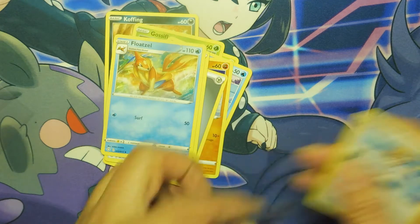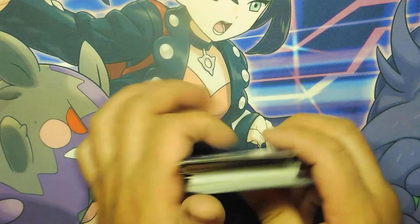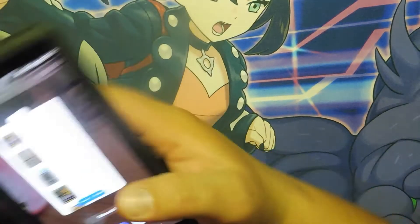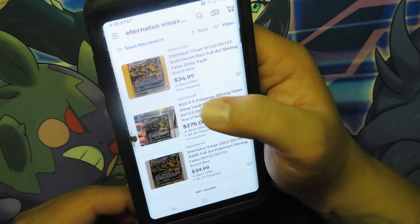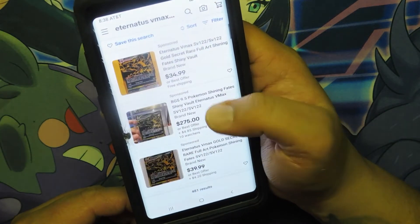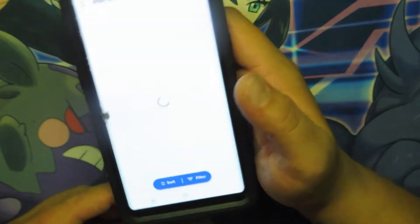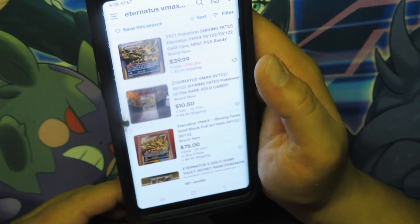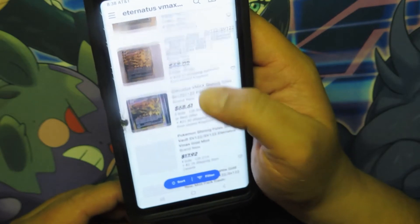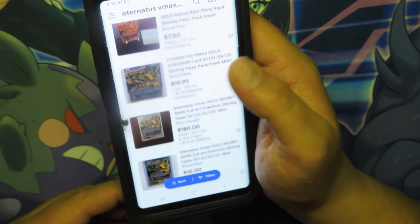I can't believe I just got that card. I'm in awe right now. Let me pause for one second and look them up. So just looking them up — $35, $40, $40. I thought it was a lot more. There's a Buy It Now for $275 with 10 watchers. Looking at ending-soon listings: $40 with no bids, $10 with no bids, $22 with no bids, $17 — somebody bid — and $10. So basically right now it's going for around $10 to $20.